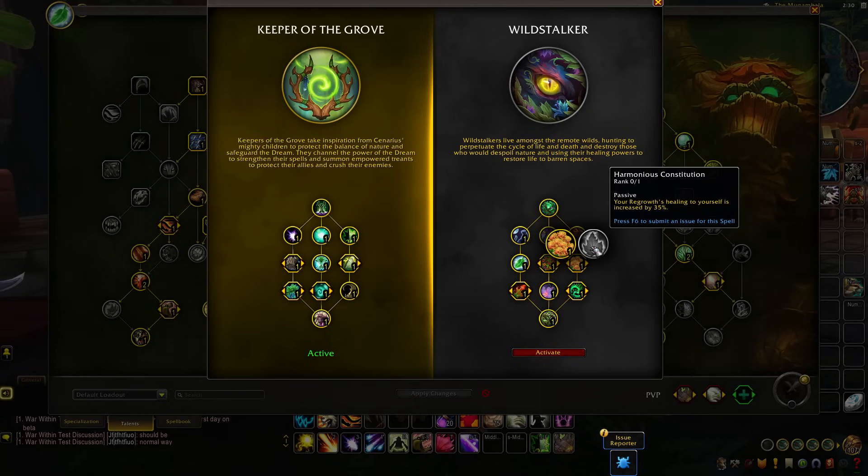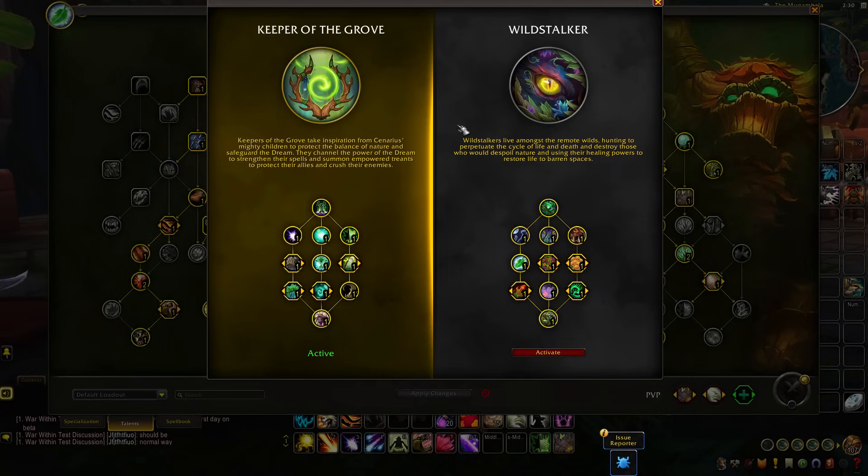We also have Harmonious Constitutions, which now increases Regrowth healing to yourself by 35% as Resto and by 25% as Feral, where this used to be a 50% value for both. I think with this defensive change, what they're trying to do is make Wildstalker a little bit more even for Restoration between picking Wildstalker or Keeper defensively, but also for Feral Druid between Wildstalker and Druid of the Claw defensive options. Wildstalker utilizes that self-healing for Restoration Druid to help fortify them defensively, while Druid of the Claw utilizes bear defenses with passive damage mitigation and even a possibility for an enhanced bear form to become tankier during crucial moments.